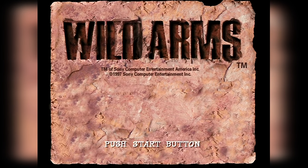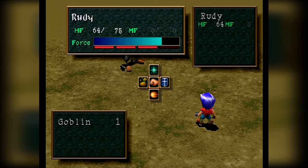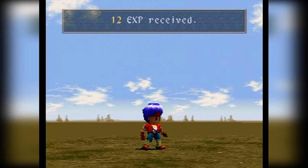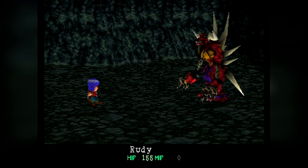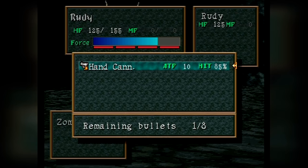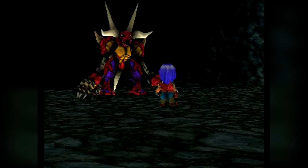Finally, Wild Arms — you could argue the Classic doesn't need a third RPG alongside Final Fantasy VII and Persona. It's set in the Old West, which is unique for the genre. It uses 2D graphics while exploring but switches to 3D during battles. It's a basic turn-based RPG but it's cool, with a decent story and fun enough to play from what I've experienced.